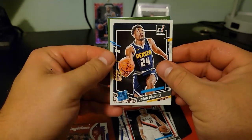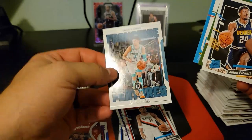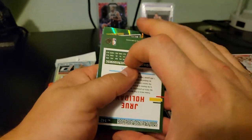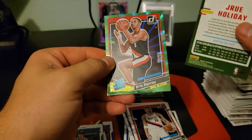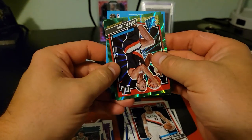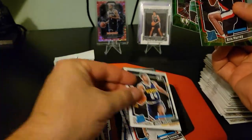Jalen Piggott. A little LaMelo Ball. Another green laser — Chris Murray. And another green — Jaylen Brown on the Celtics. Nice — take those rookie hits all day.